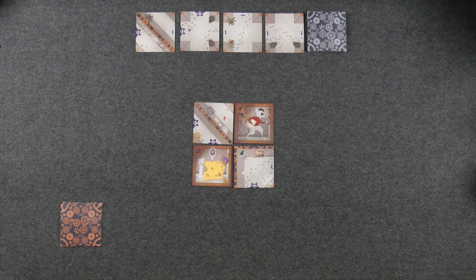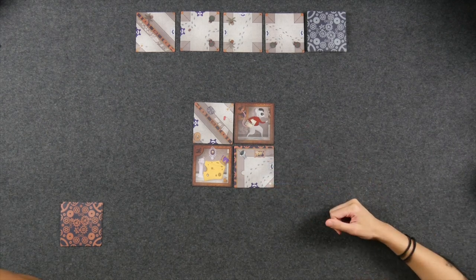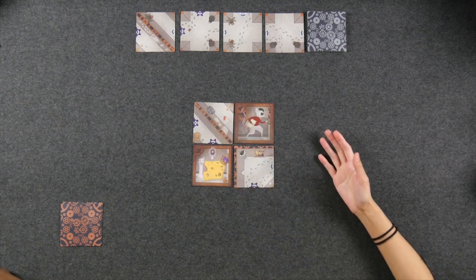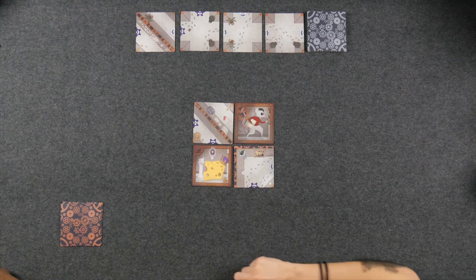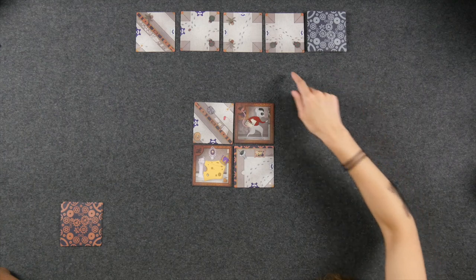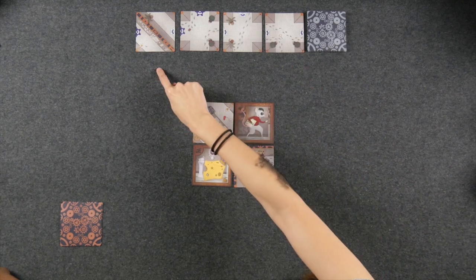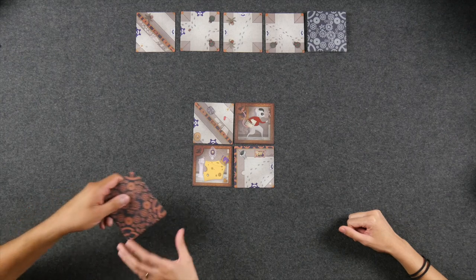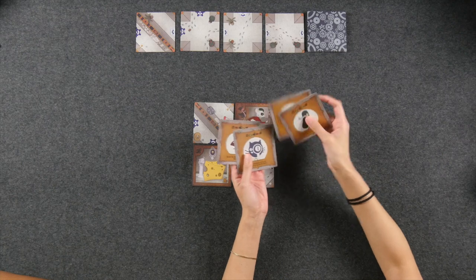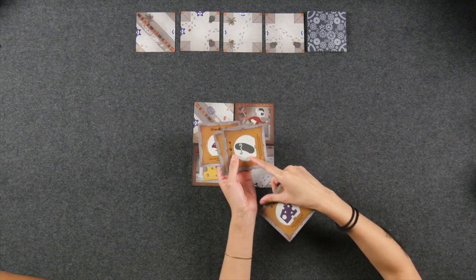If you please direct your attention to the center of the table, we are all set up here for our two-player game of Mouse, Cheese, Cat, Cucumber. In the middle we have our four starting tiles that also feature the mouse and the cheese, making up the beginning of our maze. Up here we have the conveyor belt featuring the four starting maze tiles we'll be able to select from. Over here we have the four roles: the mouse, the cheese, the cat, and the cucumber. At the start of the game, each player is dealt one of these four identity cards, and depending on who you are, you will have a different win condition.